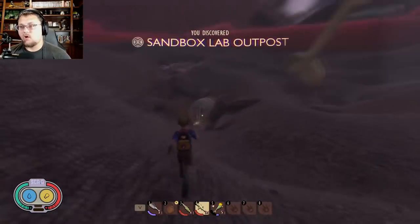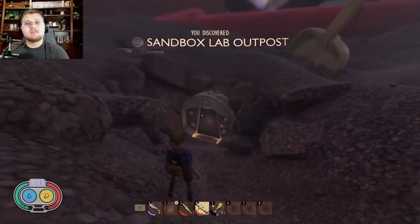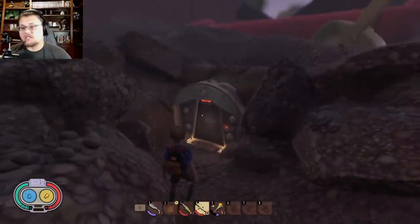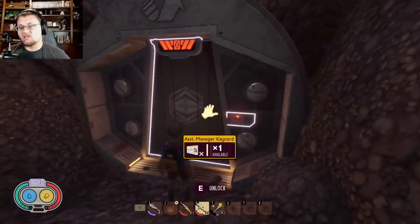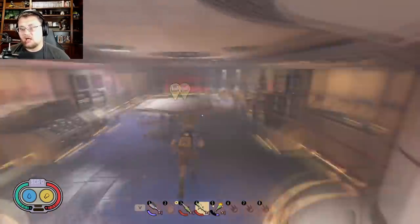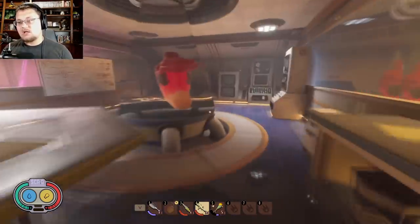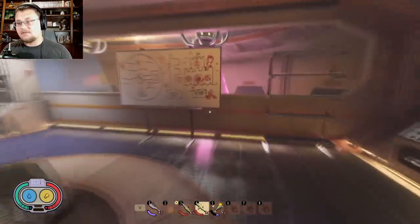Here we are running up at the sandbox lab outpost. Once you get the assistant manager key card, run over to this outpost right here. You'll see a button to use the assistant manager key card to open it up. Go ahead and open it and run inside — you'll notice there's a mysterious burgle chip. Grab that guy, and also grab the mysterious burgle chip off of the door.